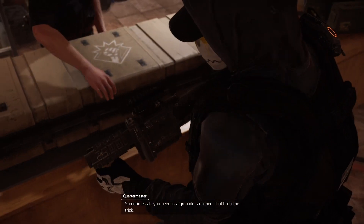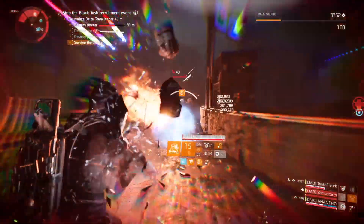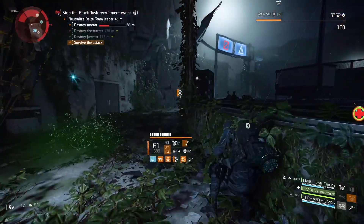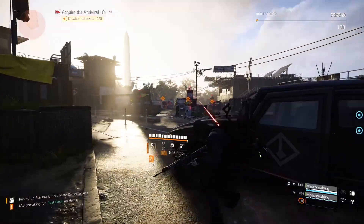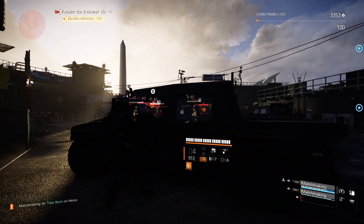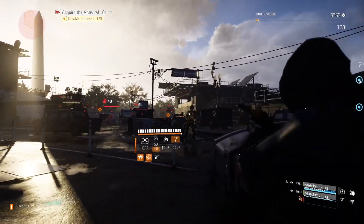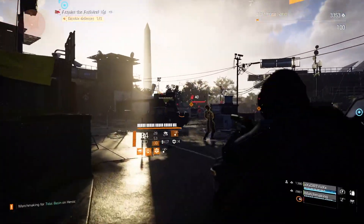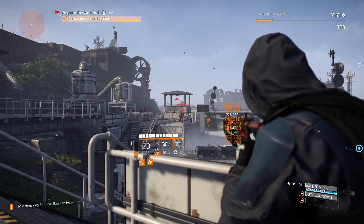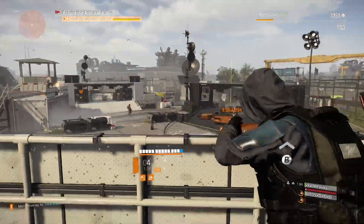Your agent will start out with three specializations to choose from: Demolitionist, Survivalist, or Sharpshooter. Each specialization has its own tree unlocked by collecting specialization points. You must have that specialization equipped to earn points for it. One way to get points is by completing the invaded missions for the week — these are a fresh take on main missions but with Black Tusk. Complete them with your specialization equipped and you get five points. The other way is just playing the game; each watch level gives three points up to a max of 165 per specialization.